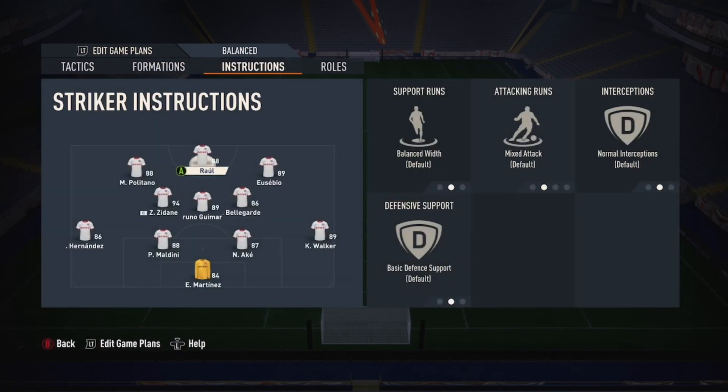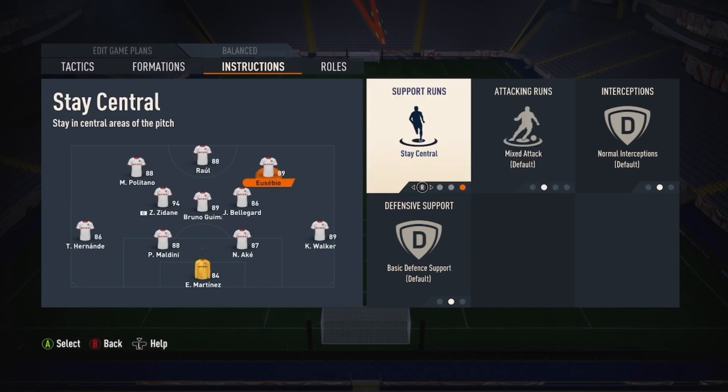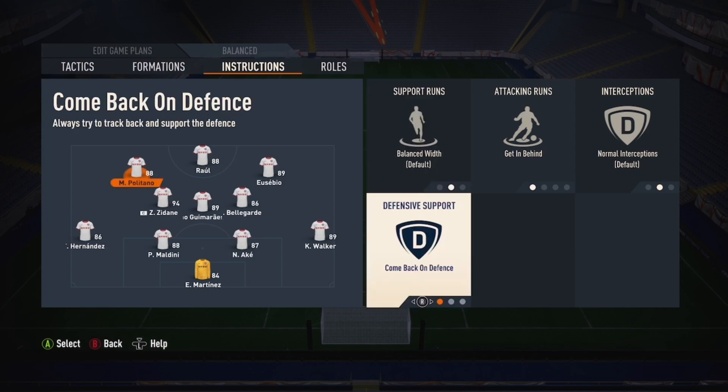Getting onto the settings and instructions: the two on the right — the one up front down the middle and the one on the right — you can have them on getting behind, but I have them set just to default. You could try target man or getting behind. I find they do absolutely perfect because we're going to defend in a 4-4-2. The left side can be getting behind. The key one: this guy needs to have come back on defense because he is going to join the midfield to defend as a flat 4-4-2.